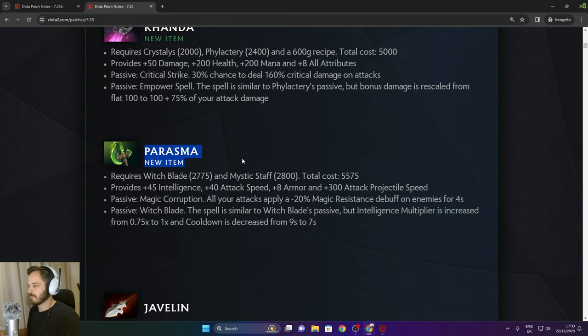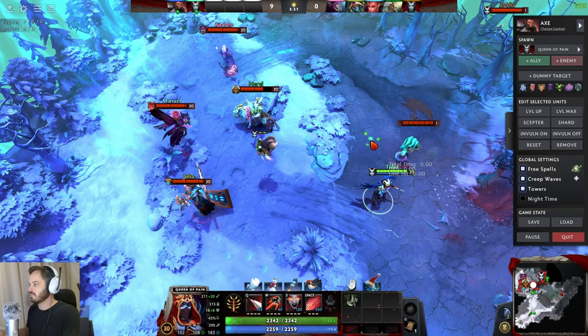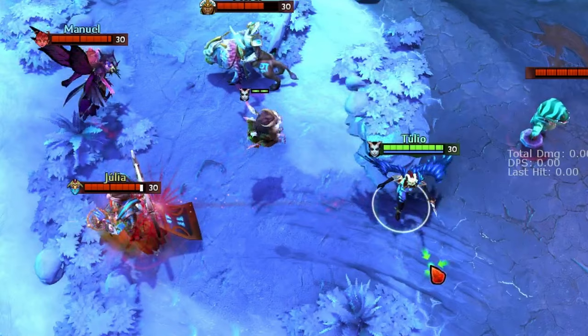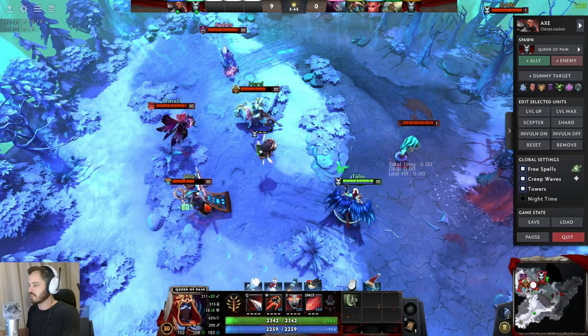Prasma requires Witchblade and Mystic Staff at a total cost of 5,575. It provides 45 Intellect, 40 attack speed, 8 armor, and 300 attack projectile speed. Magic Corruption: all attacks apply a 20% magical resistance debuff on enemies for 4 seconds. The Witchblade passive has Intellect multiplier increased from 0.75 to 1, with cooldown increased to 7 seconds. On a hero like QoP, one hit gives nearly a 260 debuff every second. Six-slotted, you're getting a thousand damage just from one hit — this is really good.